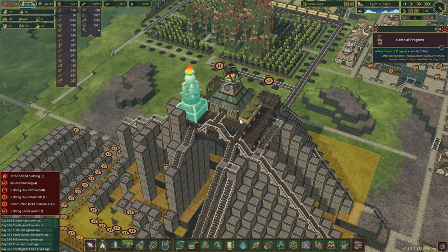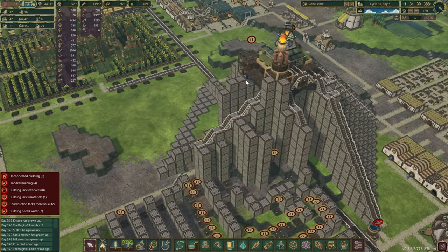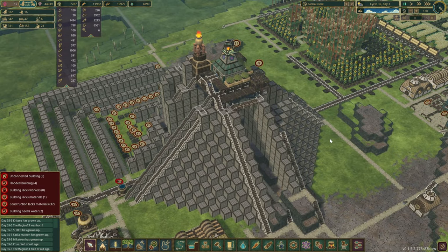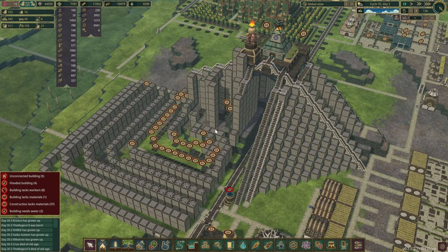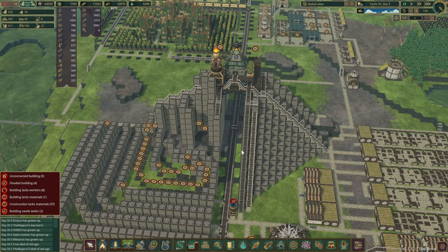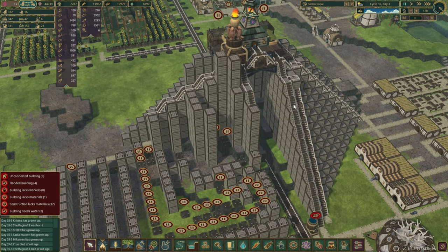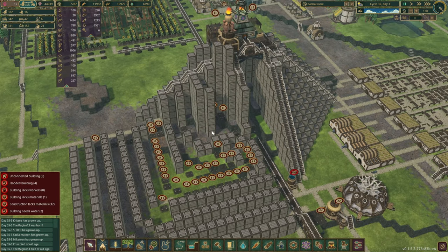We managed to get all these arches done and the district center right on top where we want it. We also have the flame of progress, and another two are penciled in but we don't have enough blanks yet, so I've paused them until all the stairs are done. The pyramid looks funky because the end goal was to put some roads in, maybe some water — make it look like a hanging gardens theme, or at least draw inspiration from that.